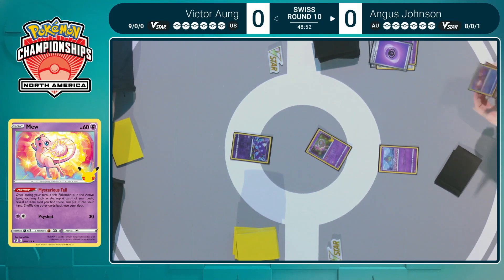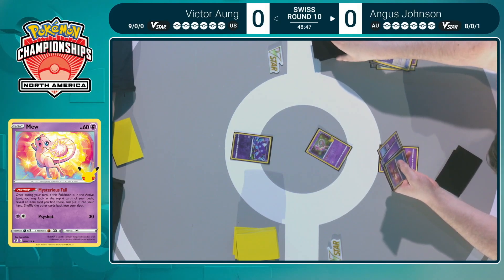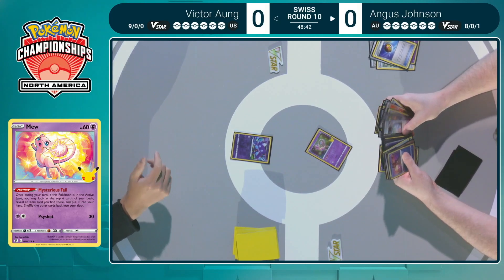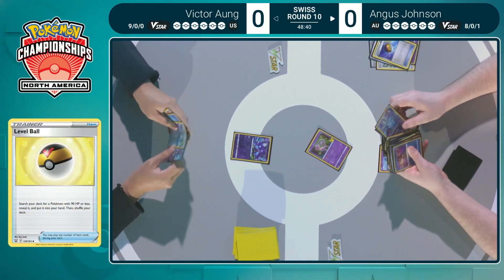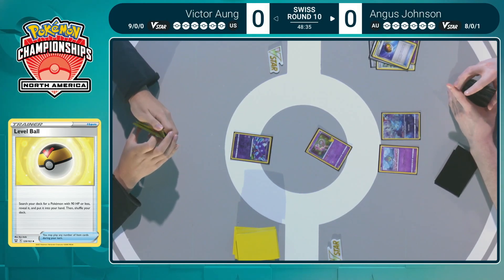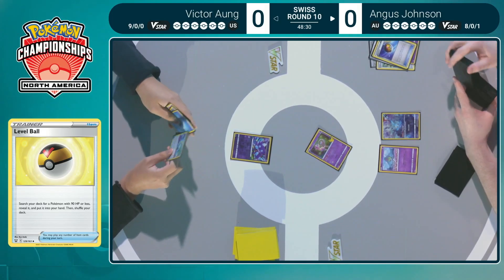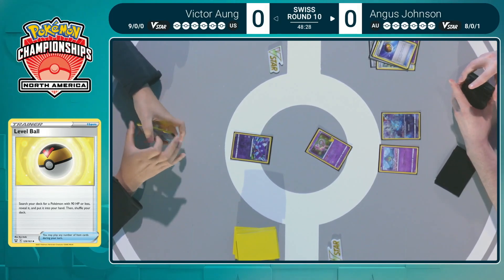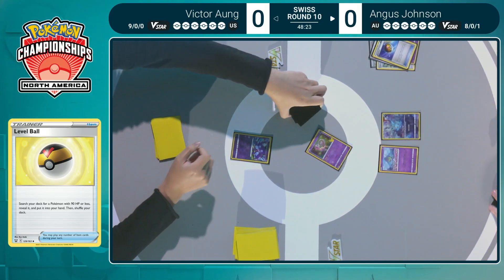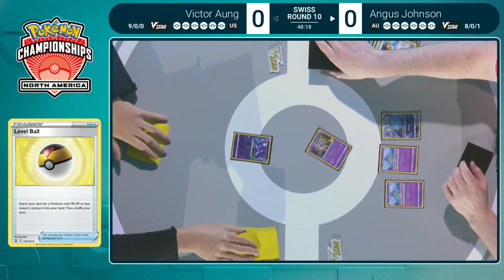Top six for Mysterious Tail — you can only find an item card, looking for that Battle VIP Pass. Level Ball. It's half a Battle VIP Pass, so not horrible, but definitely not the card you want. Angus chooses to go Manaphy, perhaps knowing that Victor's deck is very focused on going full Turbo mode on turn 1. It's less likely to happen with a Sableye start, but still possible, so Angus is valuing protection for those couple of Ralts in hand.